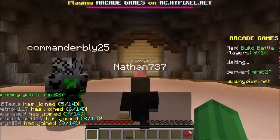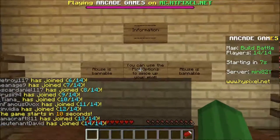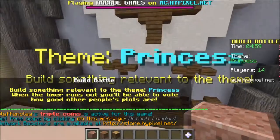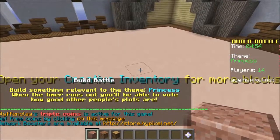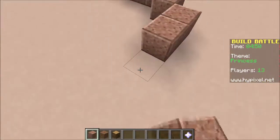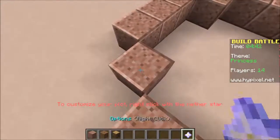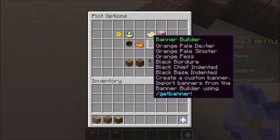Solo. Okay, that's cool. Abuse is bannable. So, you get a special plot and you've got to do stuff. You've got to build. Theme: Princess. I think we can build a dress, so we're going to build a bit of a dress. Customize plot with nether star. Let's customize the plot. Plot weather, plot time, plot biome, plot floor.